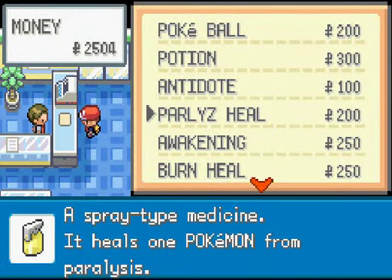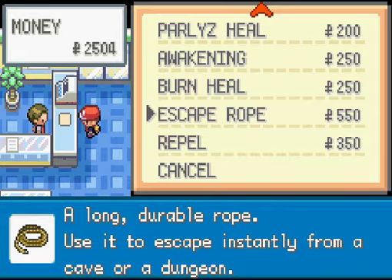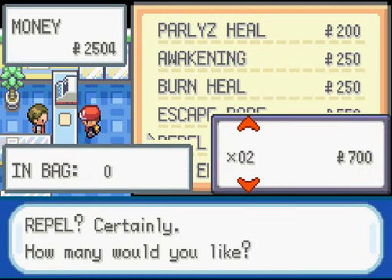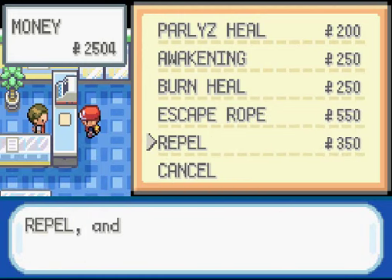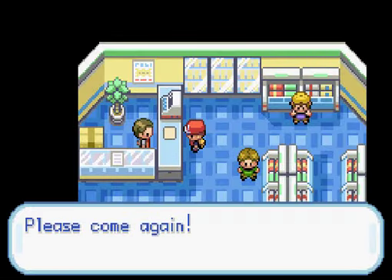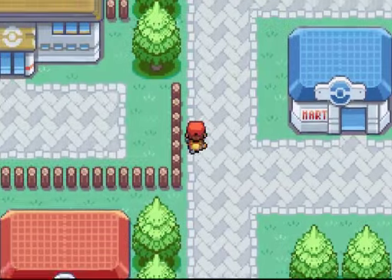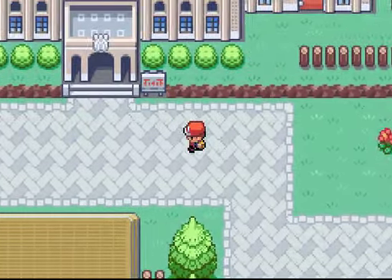At the Pokémart we've got Pokéballs, Potions, Antidotes, Paralyze Heal, Awakening, Burn Heal, and Escape Rope. Escape Ropes let you instantly escape from a dungeon, which is pretty handy. Repels are super handy — they'll alleviate a lot of annoyance — so I'm going to pick up three of them just in case there's a place where I really don't want any more battles. In my earlier years of Pokémon I never used Repels, so I kind of have a habit of not using them.